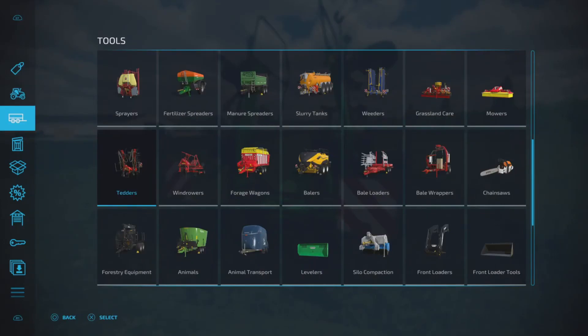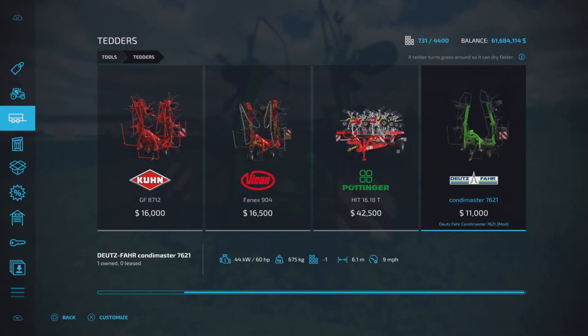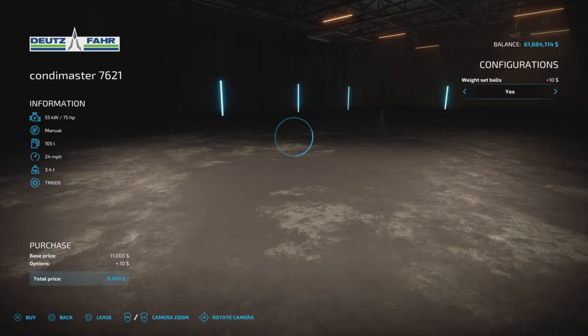This Tedder will be found under Tedders. It's $11,000 to purchase, so reasonably priced. 60 horsepower required, 6.1 meter working width at 9 miles per hour. 4.56 megabytes to download, and three slots on console.